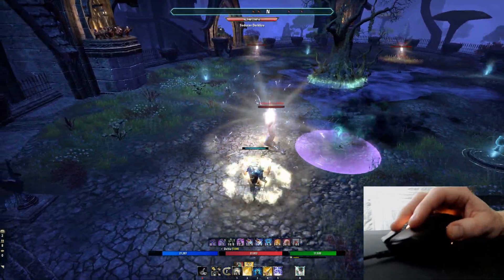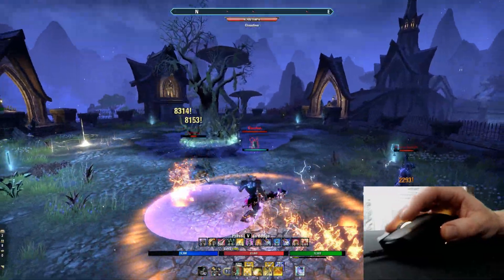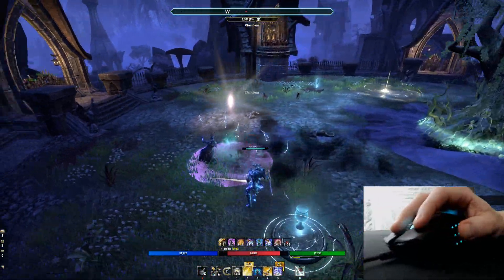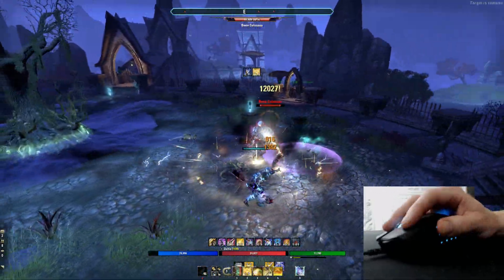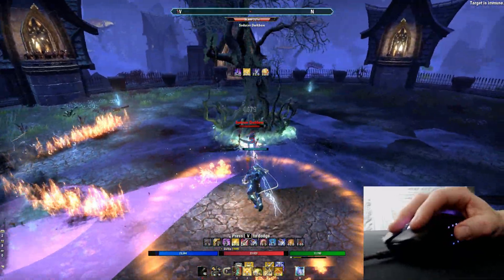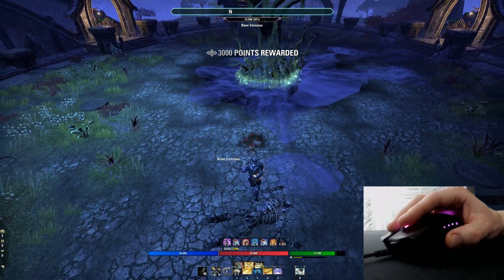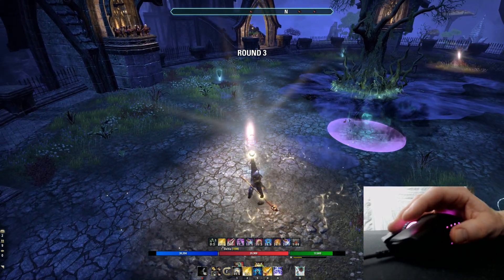ESO uses a global cooldown system of one second, or one-second GCD, meaning each ability if it's instant cast takes one second to cast. You'll notice this by each animation being roughly the same if it's instant cast. Some abilities like the Psijic skill line's Channeled Acceleration take longer — 1.3 seconds in fact. But in general, five seconds with the GCD in ESO means five abilities.